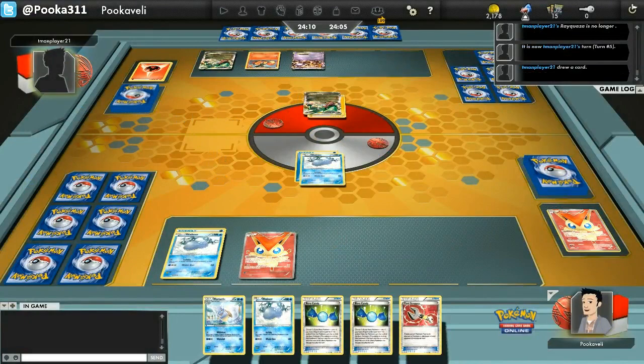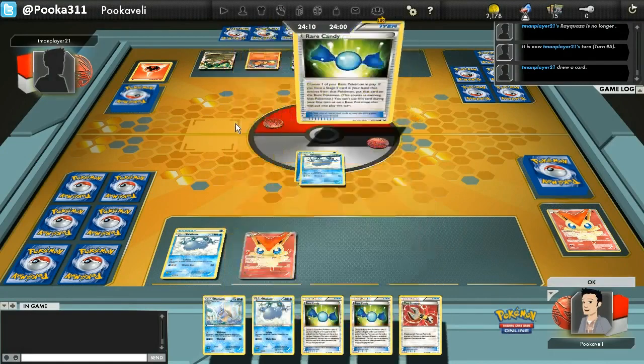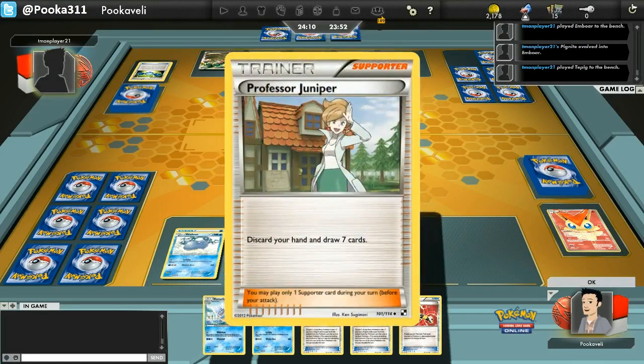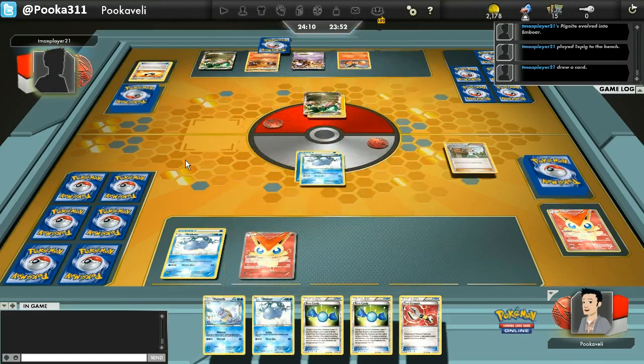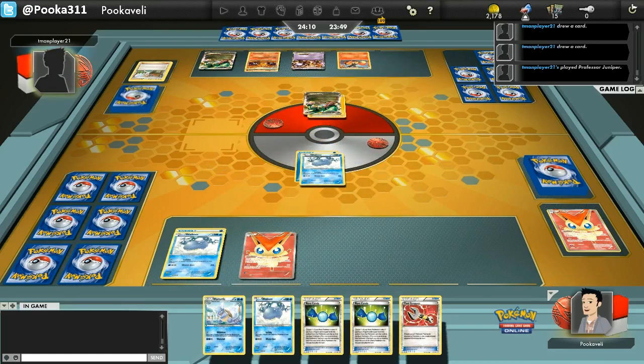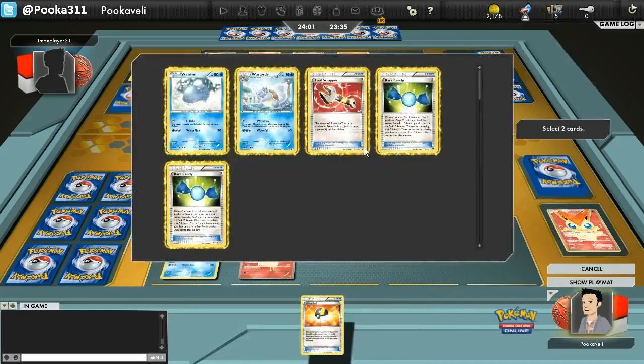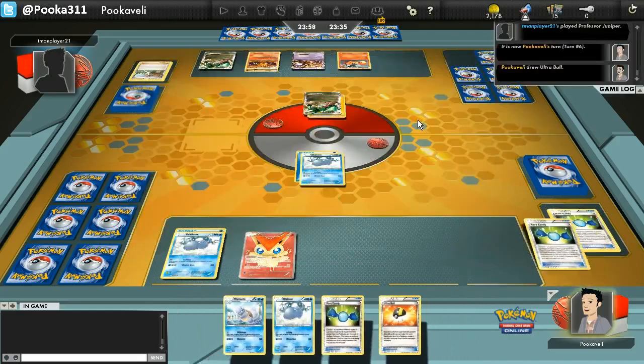This game does not look like it's going to go very well for me. My hand is atrocious. My opponent has Emboar now. Emboar is kind of the forgotten Pokemon in the format. Before Blastoise came out, Emboar was the only guy who could just break that rule and attach tons of energy. Emboar with Rayquaza is actually a pretty solid deck, to be honest, even with Blastoise out. It's a solid deck. Nothing to make fun of. It can definitely compete with some of the top archetypes in the format.